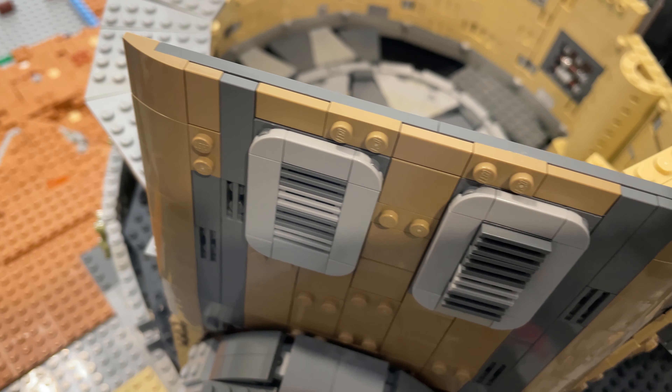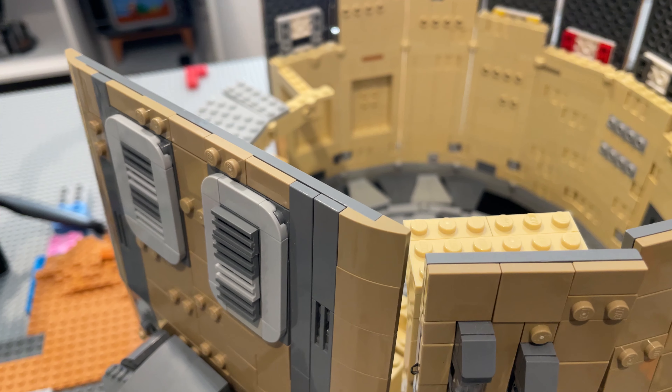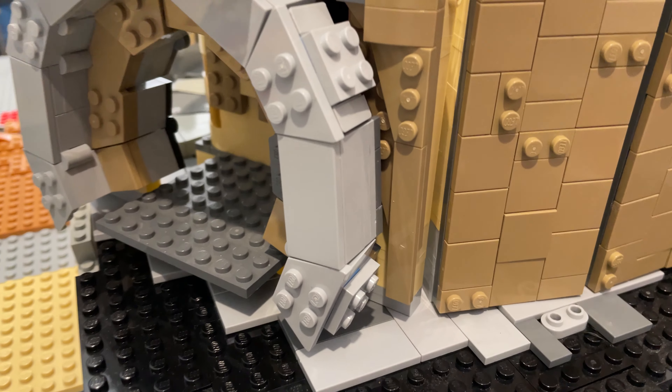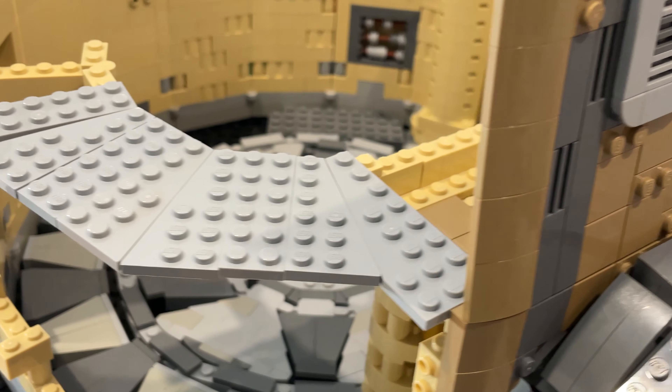You will see down the edge of this I do have these dark tan slopes, which I'd always intended to put in there, but they finally came in and made a big difference, making it feel a little bit more rounded. So that pretty much wraps up the new entranceway.